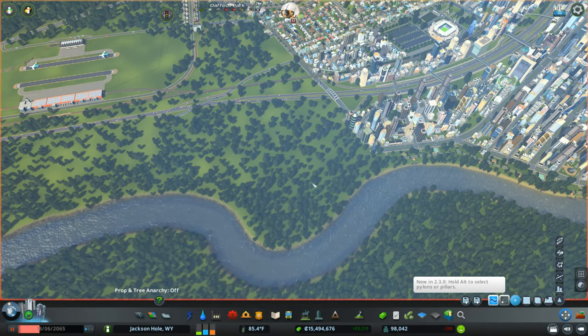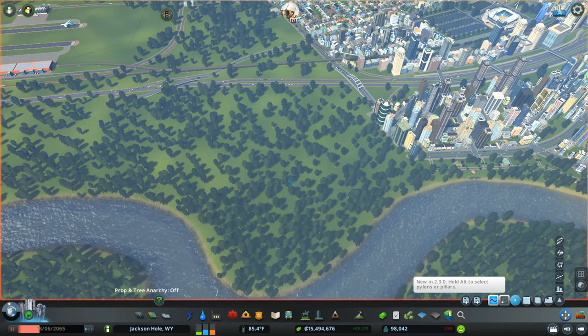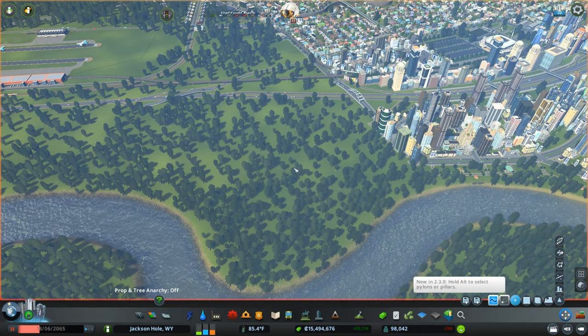Hello, and welcome to Cities Skylines. This is Jackson Hole, Wyoming. I am your humble host, Christopher Tarantola, a.k.a. Architectant, a.k.a. Schwifty Spider, depending on where you find me.